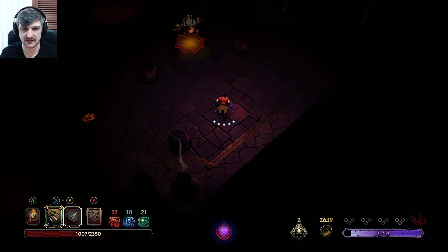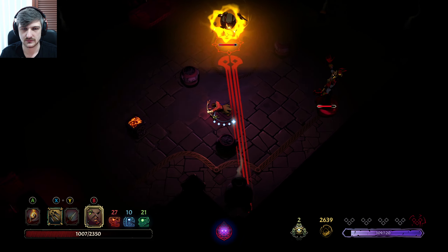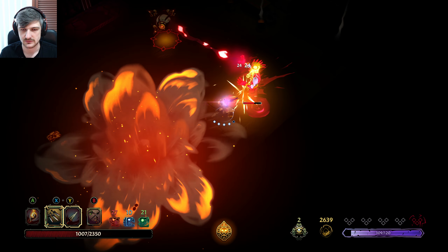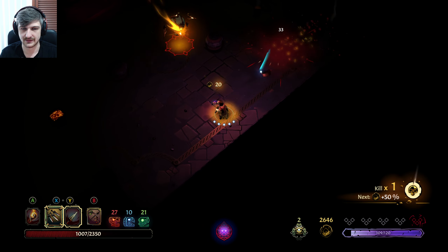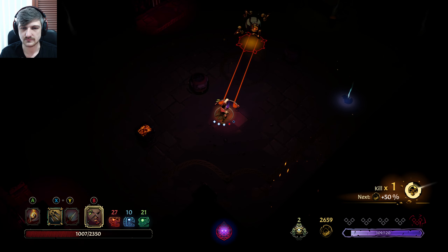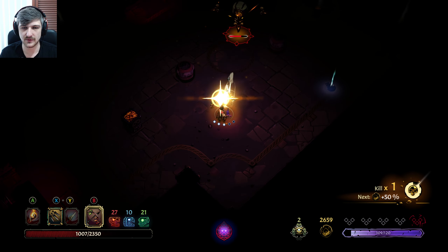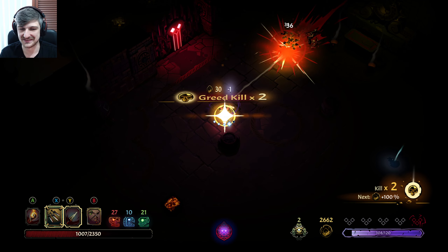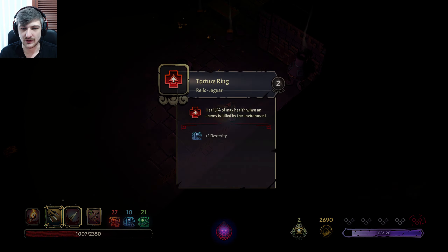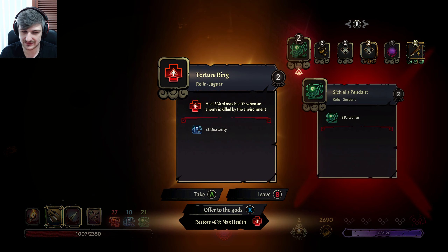We need this summoner dead. Look at that — lightning, we love it. If you get it with the perfect shot it's worth it, otherwise it wasn't. Heal up 3%? No — we're going to heal up on that one. Killing enemies with the environment is a little bit too random. 15% crit damage is nice but we don't really crit all too often. 205 gold is nice though.